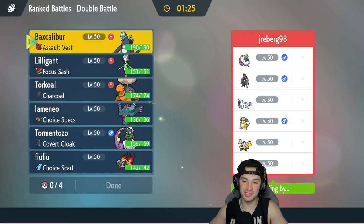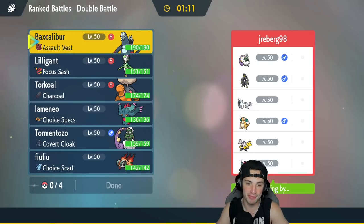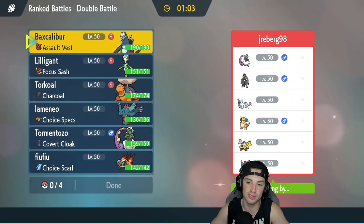First match coming at you guys and this one's tough. They got four of the best Pokemon in Regulation D: Urshifu, Shenpao, Dragonite, and Tornadus. Those four alone can carry any player into master tier no problem. They also got Iron Hands and Fluttermane. This should be tough, but hopefully we can pull off the win. It's brutal going up against those four when you're not using them — this is the meta right now.